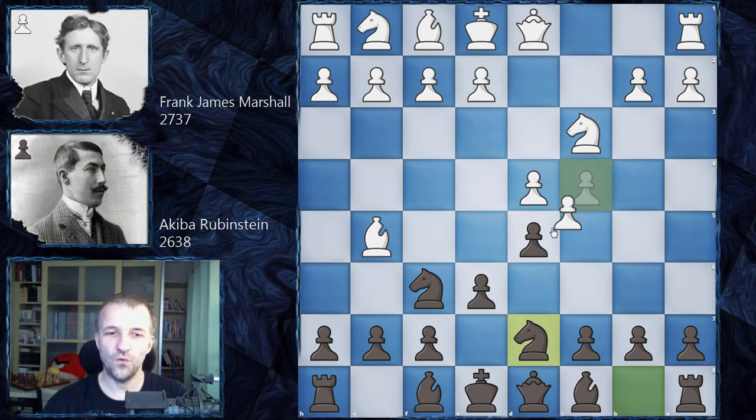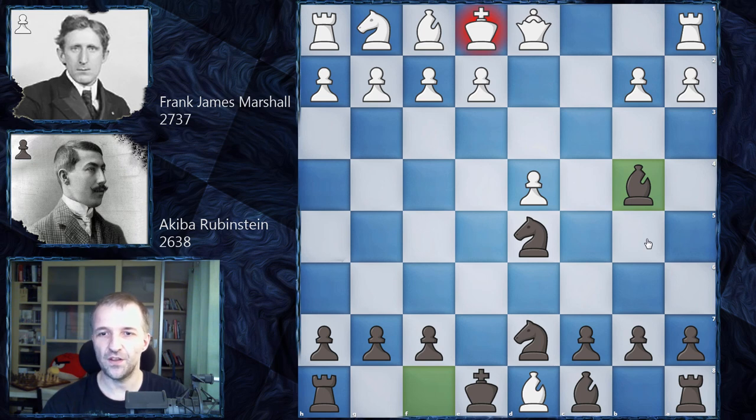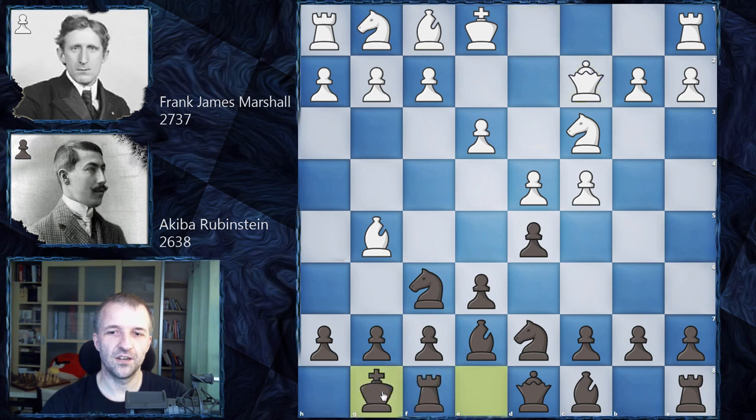If White takes on d5 with the knight, it looks pretty okay because this knight is pinned — the queen is on the same diagonal as the knight. But actually Black can take this knight and win the minor piece after losing the queen. We have Bishop b4, and it's called the Elephant Trap. So Queen d2, just taking the queen, and then Bishop d8. If you count the pieces, Black has an extra knight — definitely a piece for a pawn — so it should be a very comfortable and probably easy win. Of course Frank Marshall is not going to fall into a trap like this, which is why he played e3. We have Bishop e7, Queen c2, castles, Knight f3.